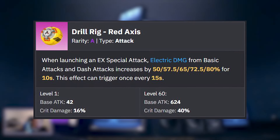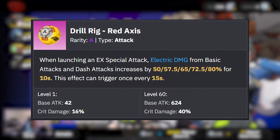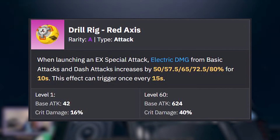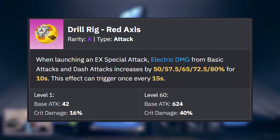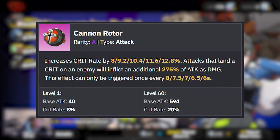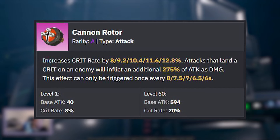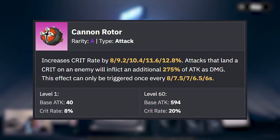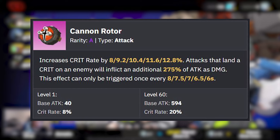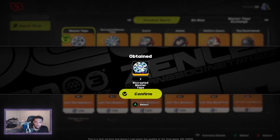Next up, we have Drill Rigs, which gives a main stat boost for critical damage. When you use an EX special attack, any electrical damage from basic attack and dash attack is increased for 10 seconds, and the effect can only trigger once every 15 seconds. So you end up doing a rotation of EX special into basic attack and dash attack, and repeat this every 15 seconds for maximum damage. When looking at other W engine options, our next best pick will be something like Cannon Rotor, which gives a boost to your critical rate main stat and gives an additional passive boost to critical rate. Any attack that lands a critical on the enemy will deal additional damage equal to 275% of your attack, which can trigger every 6 to 8 seconds. Not too bad, and that makes Anton's A-Rank not a must-pull either.